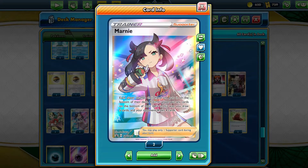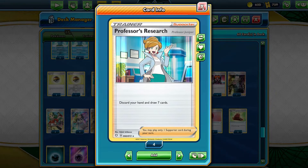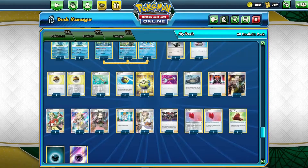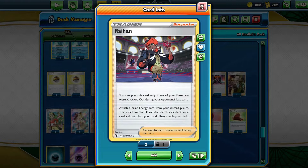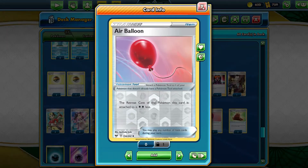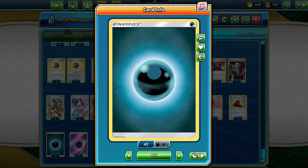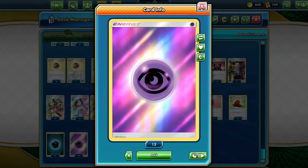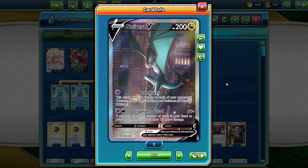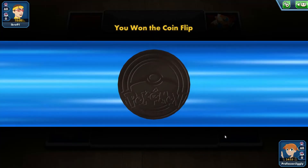Boss's Orders as usual, Marnie for draw support and disruption — this deck is nice with that, plus it helps with Copycat obviously, since you both have the same amount of cards in hand. You just need to go down by one, play that one card, and do double the damage. Raihan is very good to add energy and for acceleration. Copycat for your secondary attack, Cable Toughness to help with HP, Balloon for free retreat. It's because of the dark type you figured why not Galarian Moltres — it works, it's just fun.